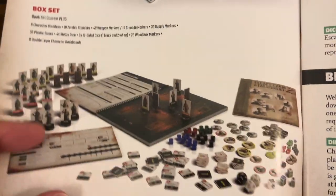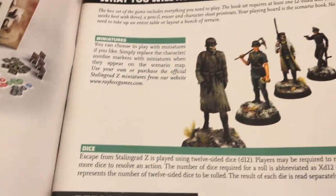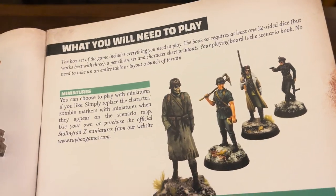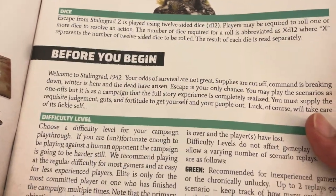The book covers the game components, the box set, and what you'll need to play. You can use the standees, or of course use the tokens, or you can purchase the miniatures separately. Of course, they came with this box set here.